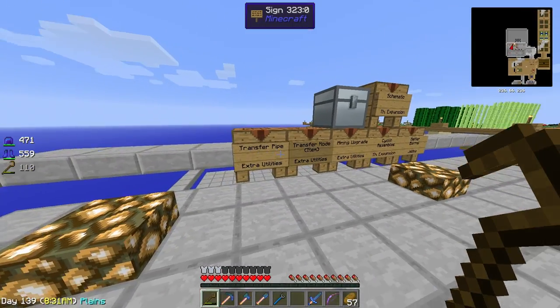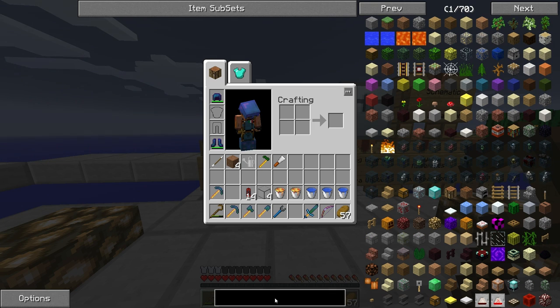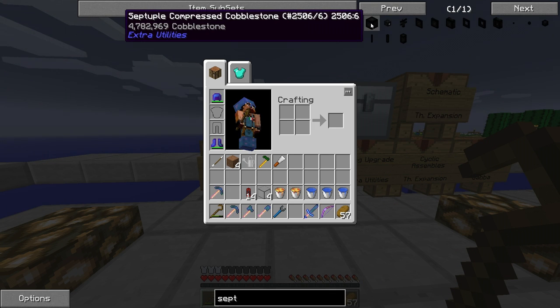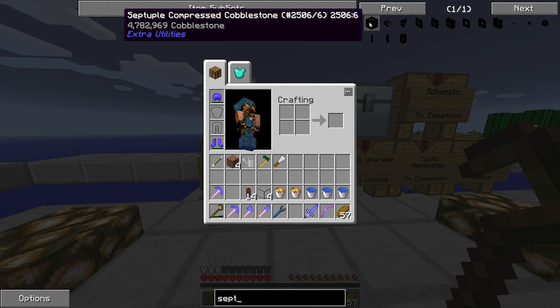So what we're going to use is this item here — the Septuple Compressed Cobblestone — which is made of almost 5 million cobblestone. It's from Extra Utilities, and to create this we will have to combine, as the NEI tooltip says, almost 5 million cobblestone. But how?